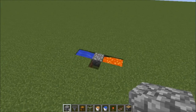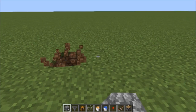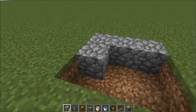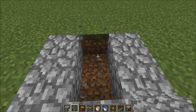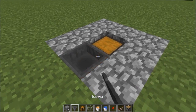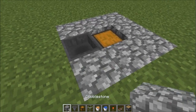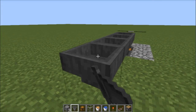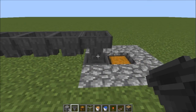Now instead of y'all just doing that the old fashioned way, you connect like that and see how the thing is going in like that. Do that, then you go up one. Go 1, 2, 3, 4 — so you need 1, 2, 3, 4, 5, 6 hoppers.